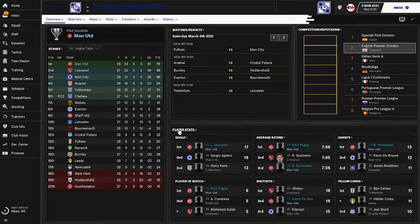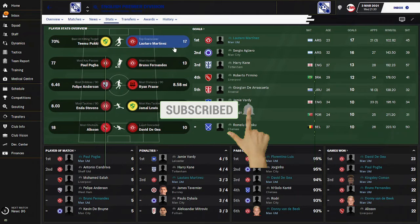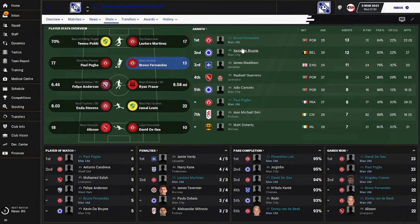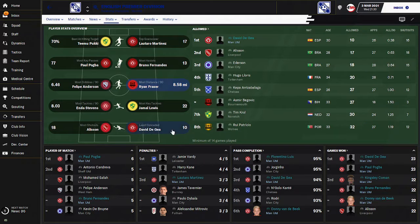Let's go into the player stats. The top goal scorer is Lautaro Martinez, doing it again. I wish to see this guy in FM 2022 to see what he does there. Lautaro Martinez is getting 17 goals in 20 or 21 matches with three substitutions — very interesting. Bruno is very creative getting 13 assists, and Pogba is getting eight. The tactic is helping me score a lot.